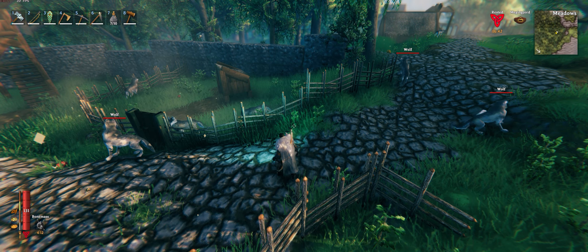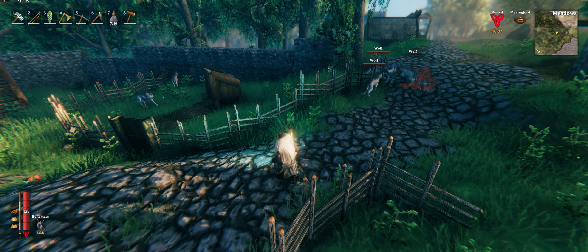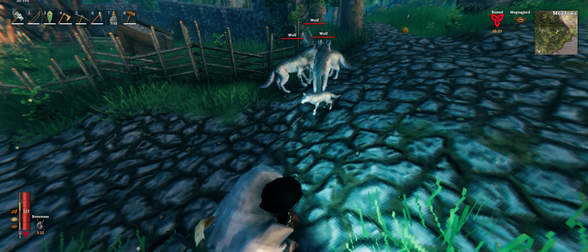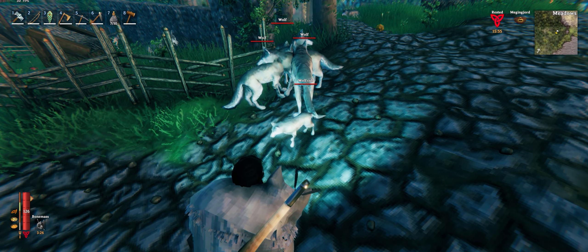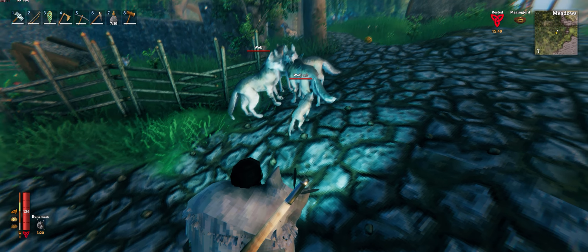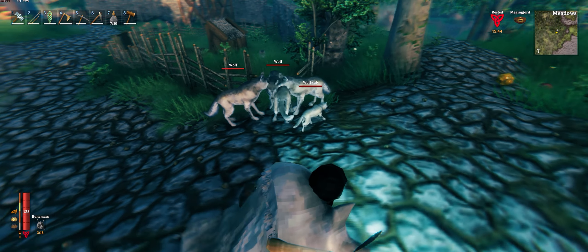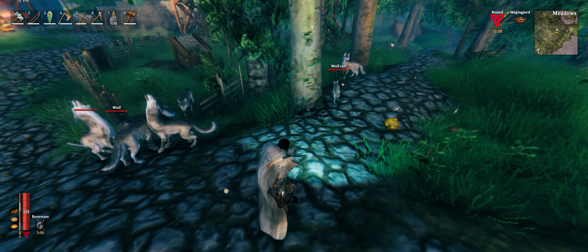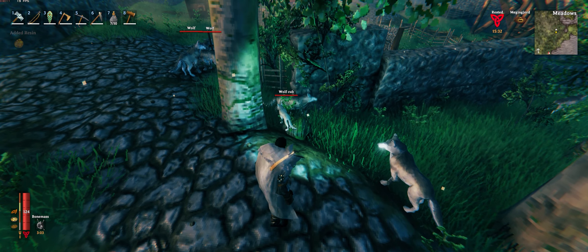I got the wolf unstuck but we turned the corner and a drake annihilated my wolf in one hit. The drake had one shot left in it — I went to shoot my arrow and the arrow was flying towards it as the drake was breathing ice balls. The ice balls hit my wolf and the arrow hit the drake at the same time — both died. So I don't have that wolf.